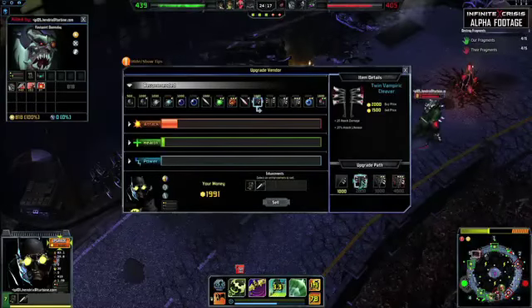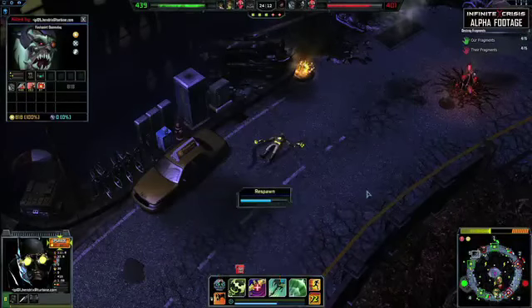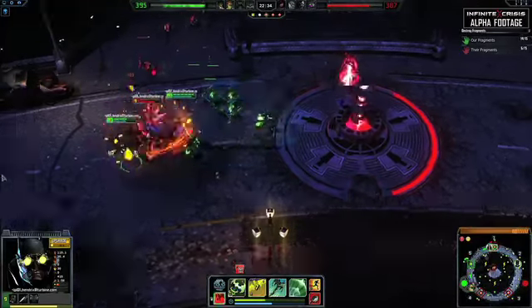For items, the priority is attack damage with lifesteal and critical strikes so that you can quickly take down your opponents with your basic attacks when positioned appropriately. Alternatively, building power damage and cooldown reduction allows Gaslight Batman to focus on using Sonic Shell and Batarang as his main damage sources.